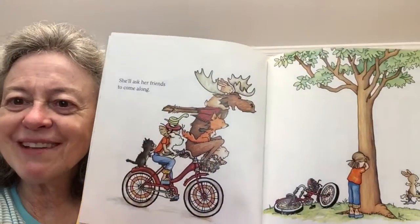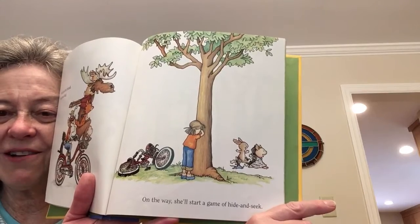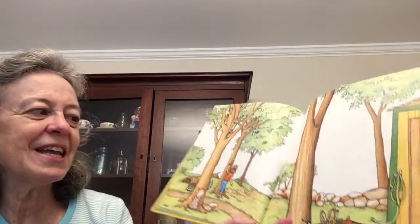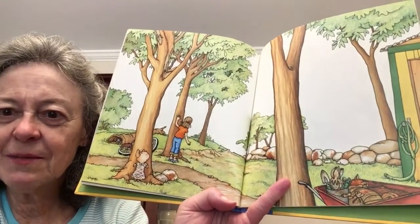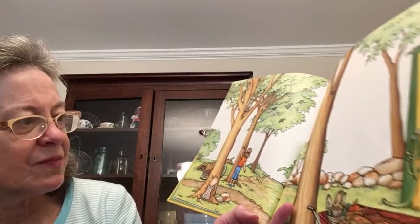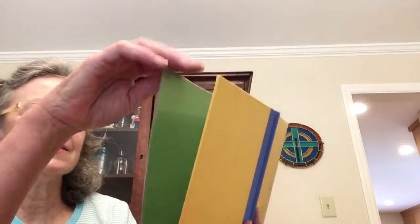She'll ask all her friends to come along, and they all get on the bike. On the way, she'll start a game of hide and seek. The little girl's hiding her eyes, and everybody's going to go hide, and then she's going to seek them. Who do you see? I see the piggy. Do you see anybody else? Now I've got to get my glasses on. Is that the fox, maybe? And there's somebody there? That's all I see.